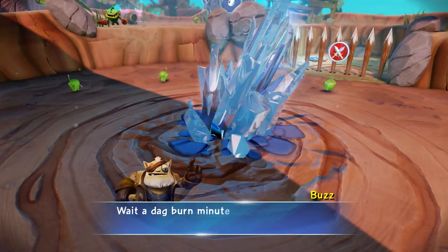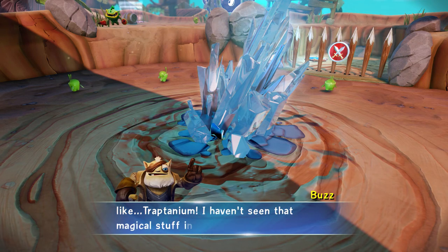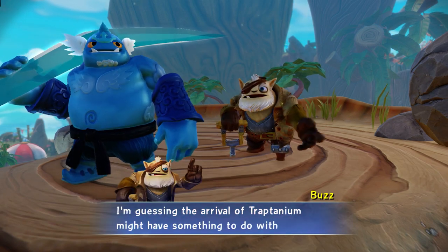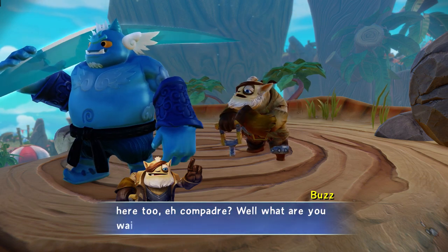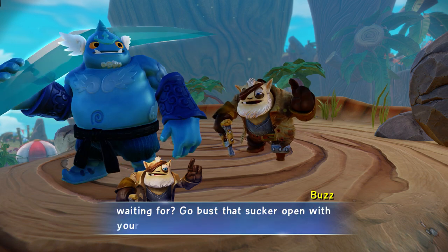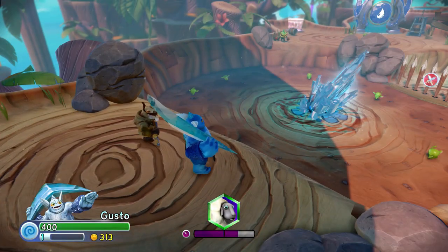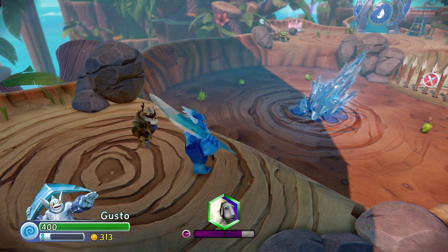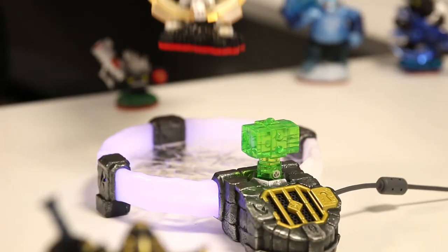Wait a dag burn minute! That looks like Traptanium! I haven't seen that magical stuff in a long time. I'm guessing the arrival of Traptanium might have something to do with you being here too, eh compadre? What are you waiting for — go bust that sucker open with your righteously awesome crystal weapon! So while Gusto's Traptanium Boomerang could take out that Traptanium in the center of this area, I'm going to switch to another new Skylander — we're going to bring in Gearshift.